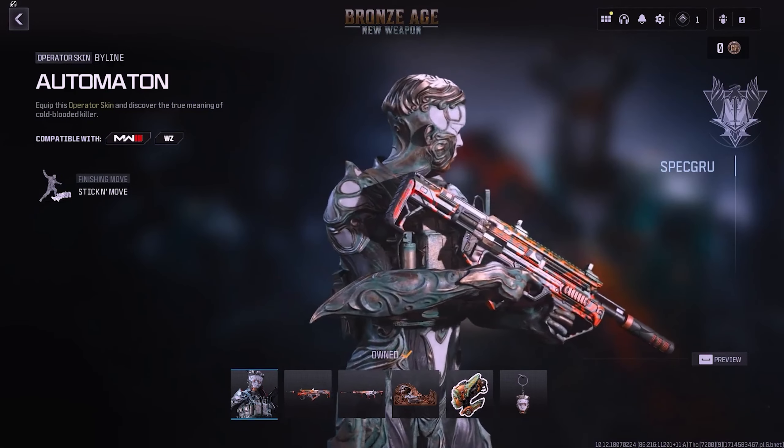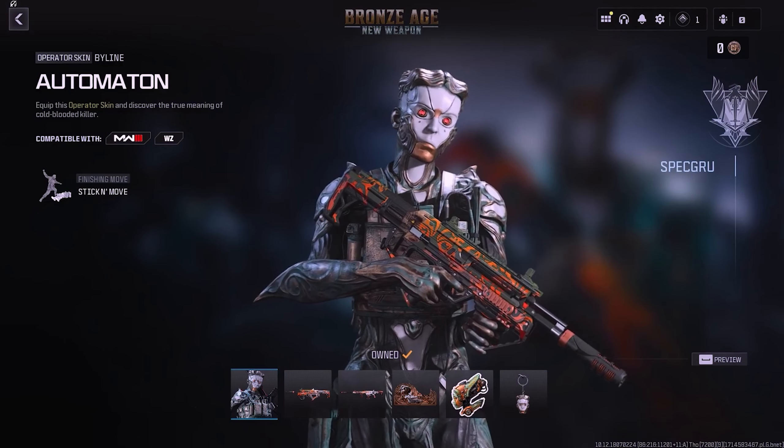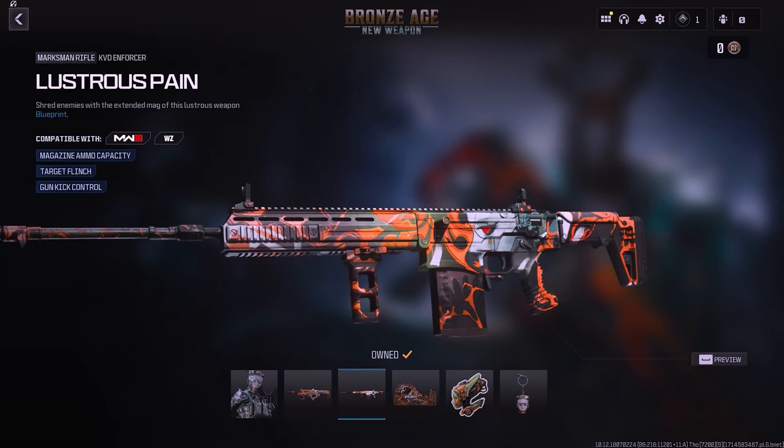The next bundle is the Bronze Age New Weapon bundle. It includes the Automaton Operator Skin for Byline, along with two Weapon Blueprints. The first is for the BAL-27 called Fissured Courage, and the second is for the KVD Enforcer named Lustrous Pain. Neither of these blueprints has Tracer Rounds or effects.